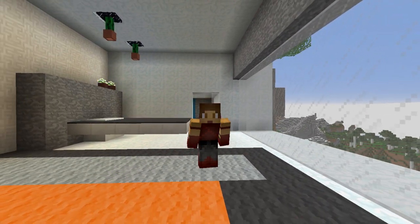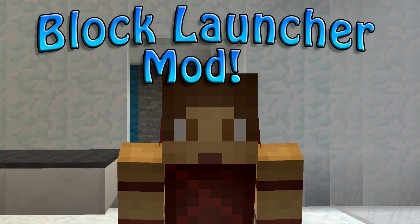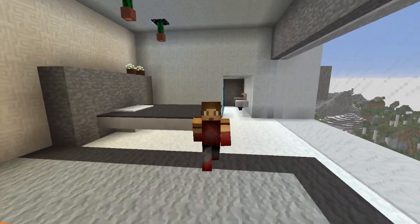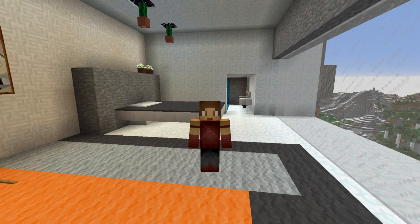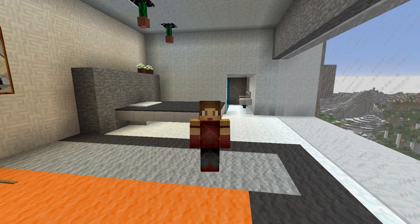The first mod I wanted to showcase with a bit of a bang is the Block Launcher mod. It's a really cool mod I've been playing around with for quite some time. It adds a small array of about six weapons, and the cool thing is it uses blocks from the world as ammo — you can shoot basically any block, so you never really run out of ammo.